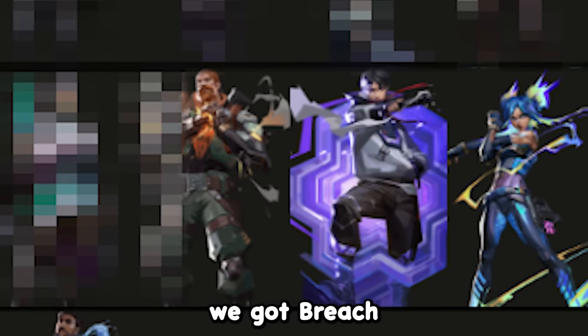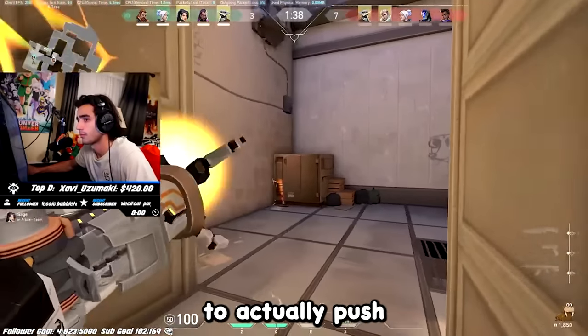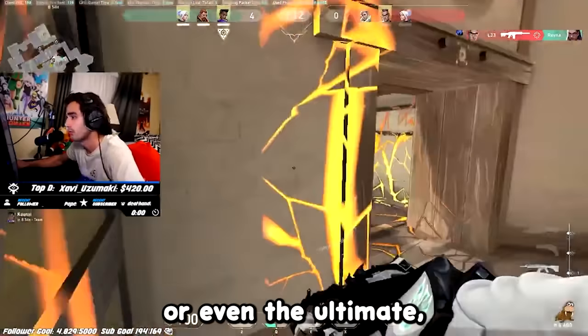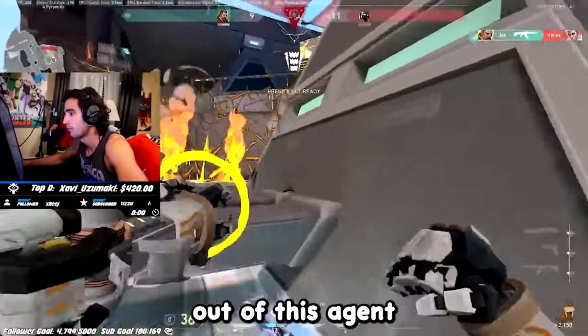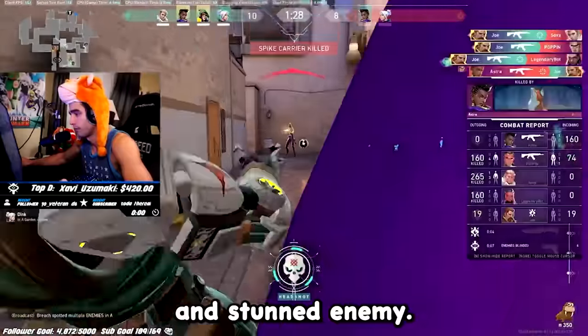In 20th place, we got Breach, who's a fairly decent agent in pro play, but in ranked it's very hard to get your team to actually push or peek with your Breach flashes or your Breach stun, or even the ultimate, which makes it so much harder to get value out of this agent when your no-com insta-locked Jett is lurking mid instead of dashing on a blind and stunned enemy.